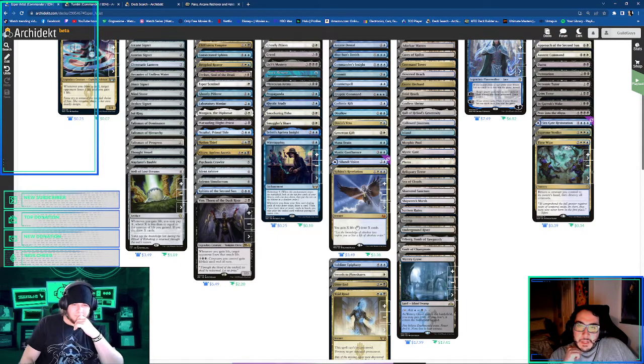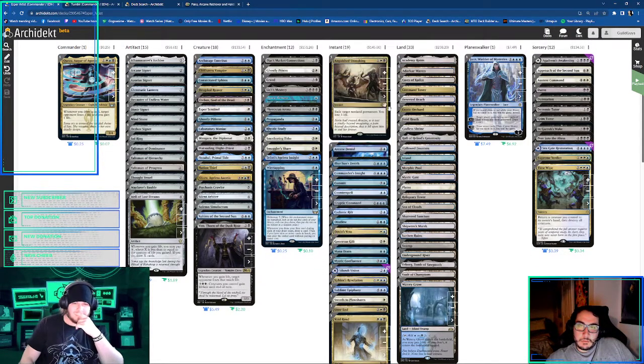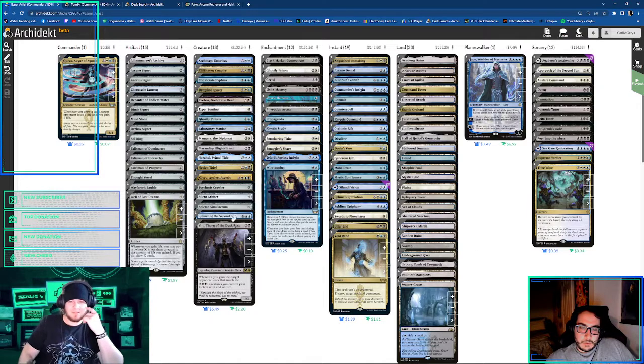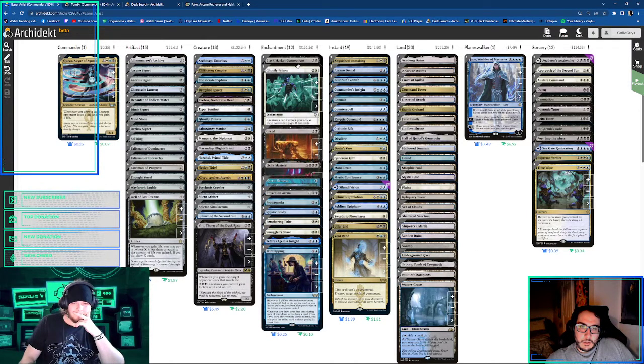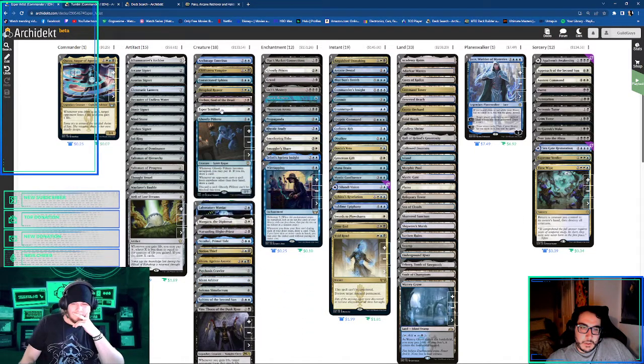I was playing it in Rubina, but it's better in there because I had green and I could play like a Zendikar Resurgent and put a dumb amount of mana into this. It's still good — I still ran the other ones just because it's good. So, what are the worst cards in here?